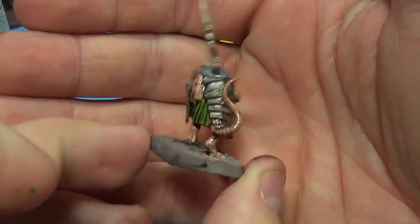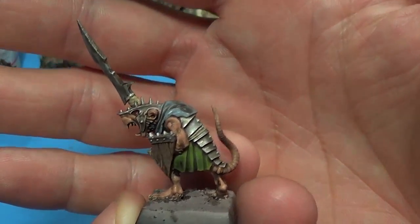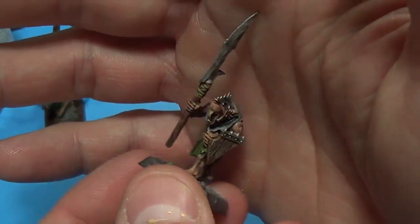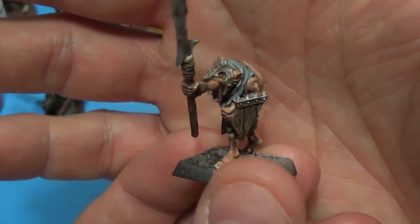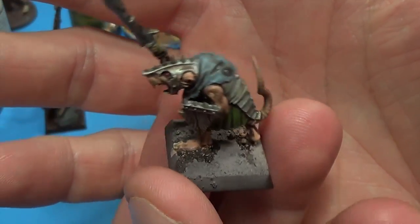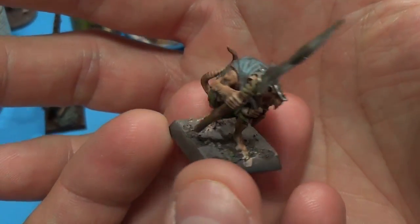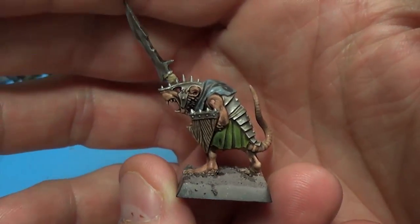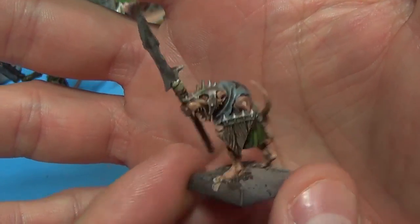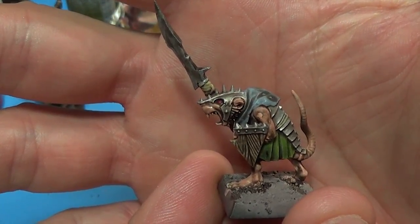So this is the end result after the wash. It looks suitably ratty and dirty — perfect for a Skaven that's getting ready to get shot up by something. All I've got to do is paint up the base, do some nice basing on him, and he's done and ready. That's this video. If you like it, give me a thumbs up, leave a comment, let me know what you think, and of course subscribe. We'll see you in the next video. Peace.